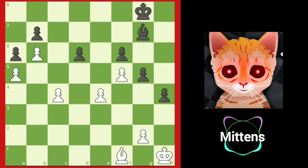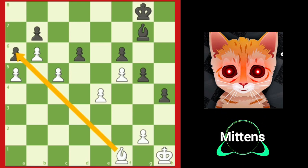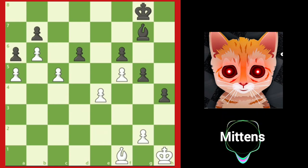Can you find the winning breakthrough idea for white? If you found c5, great job! White sacrifices a pawn but opens up the f1 to a6 diagonal for white's bishop to break through black's defenses on the next turn. If black does not accept the sacrifice, white's c-pawn would march forward with c6, when either the c pawn or the b pawn would break through and promote to a queen.